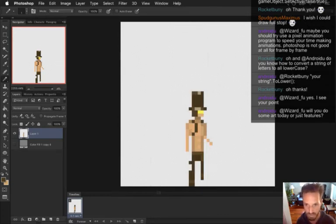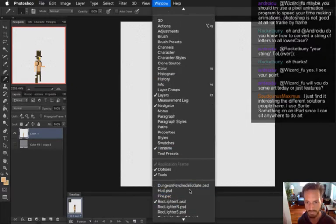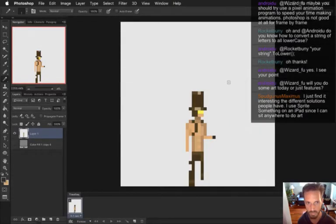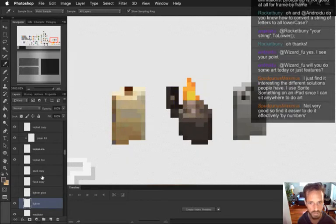Alright, we just need a little animation where he's got a lighter in his hand, it's lighting up his hand and stuff. I'm thinking his hand comes up to about there. Let's get the color of the lighter - right there. It's really dark.